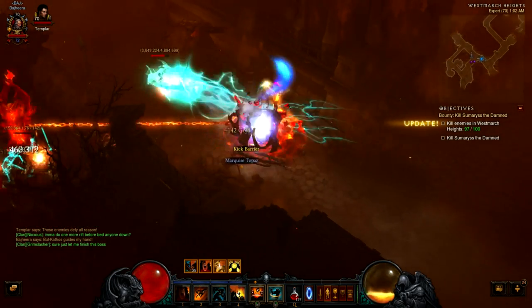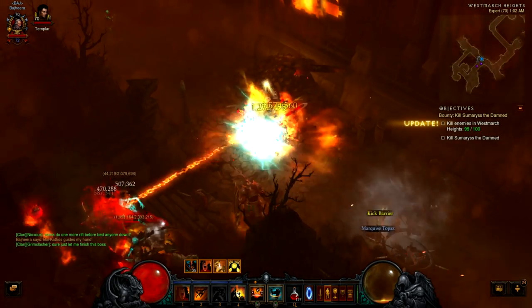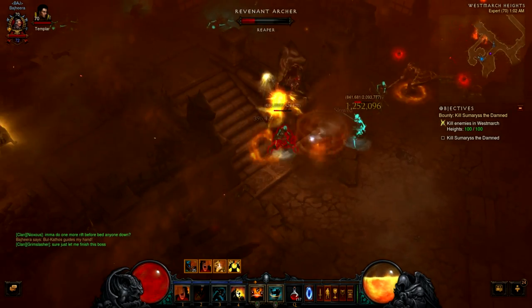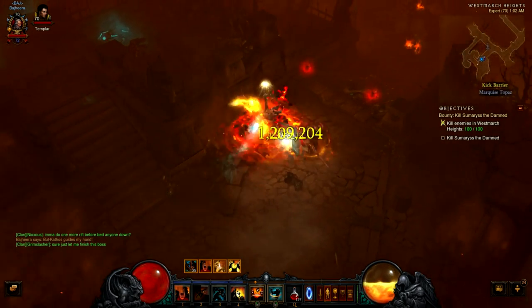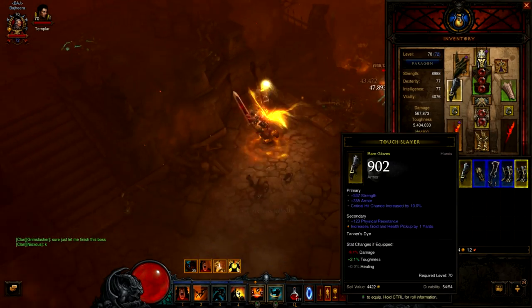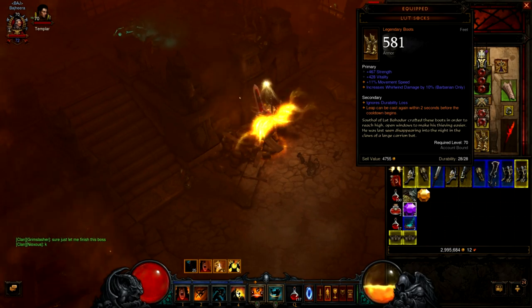I used the Launch glyph, which not only makes me deal damage when I land but I also deal damage when I take off. That's basically six instances of damage that can take place whenever I use my leap ability.